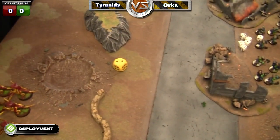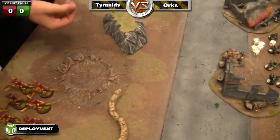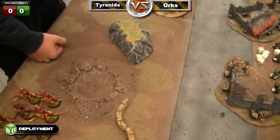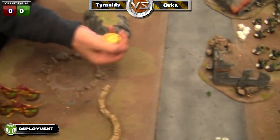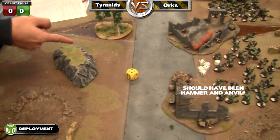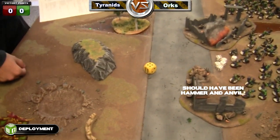Scenario: two — Purge the Alien. How many kill points do you have? Four? I have six. Let's see the deployment. Four — Diagonal. Uh oh. Roll for first turn: six versus two — Tyranids go first. Night fighting!